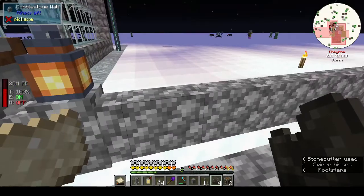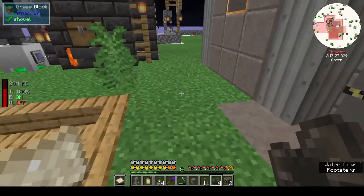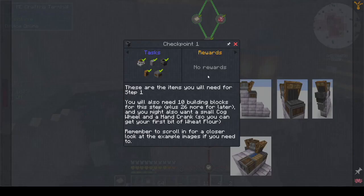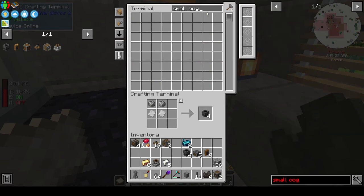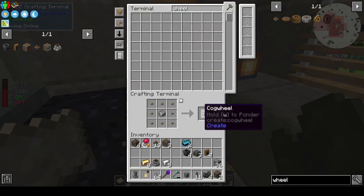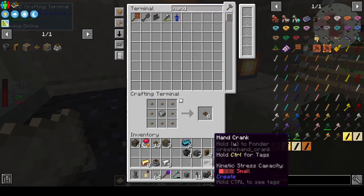Cobblestone bricks — that was probably in the mob farm. I was wondering why it stopped so abruptly — it had to be in the mob farm. I hate those doors doing that. The other thing it said we wanted: small cogwheel and a hand crank. We had a hand crank — I can't remember why I made it, but we have one.